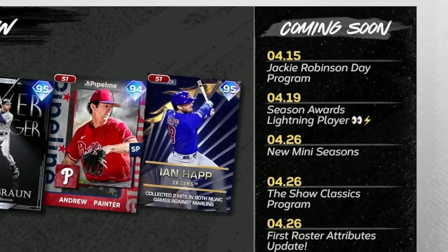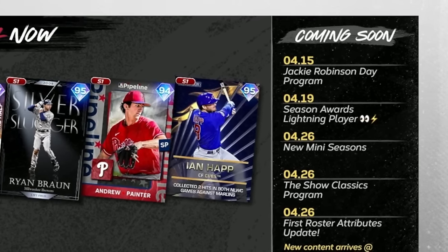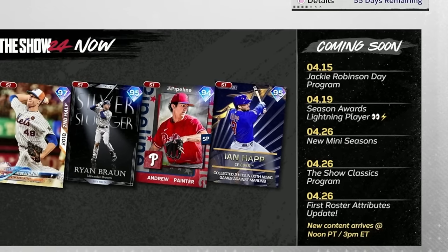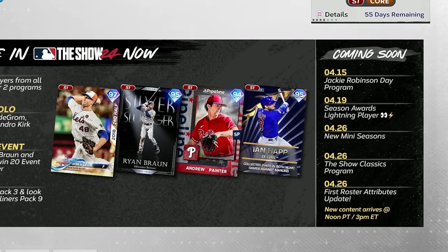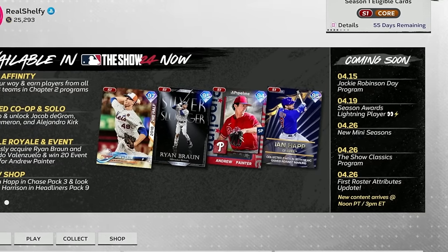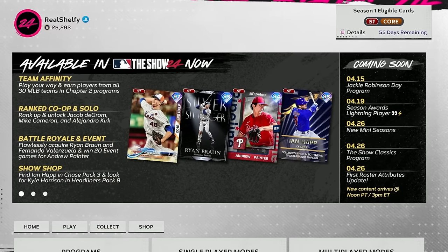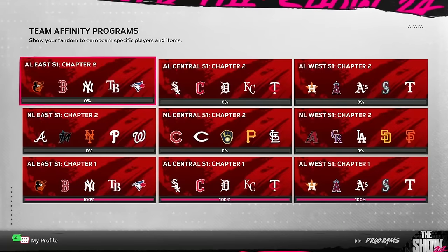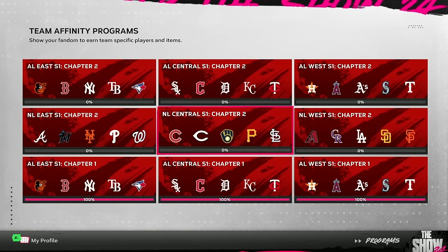Coming up on the schedule: April 15th is Jackie Robinson Day and we'll get a Jackie Robinson Day program. April 19th — that's next Friday — we have season awards lightning players. Then on April 26th, mini seasons is finally going to be getting updated, along with a Show Classic program and the first roster update of the year. So right before we flip the calendar to May, we're going to be getting a huge drop. All the Team Affinity cards look awesome and I'm excited to start getting those packs ripped.